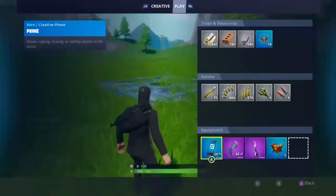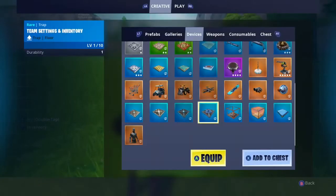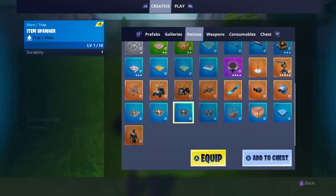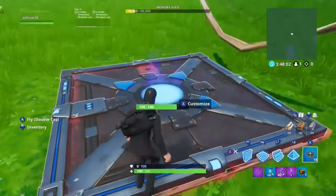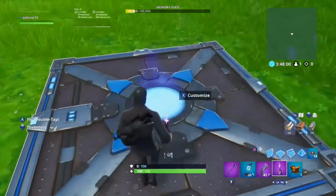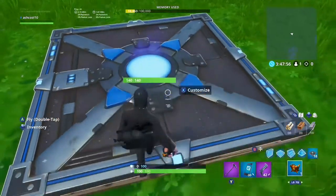Once you have it spawned in, what you want to do is get an item spawner — I'll show you where to find that right now. You want to go to devices, and it's over here towards the bottom — item spawner. You want to spawn that in, then drop your stormflip into it. That will allow you to use that item spawner to be that item.